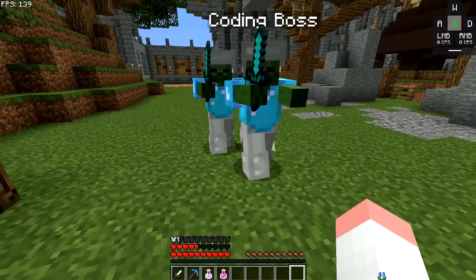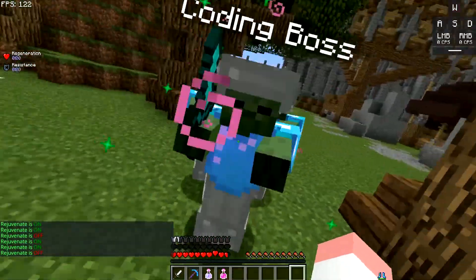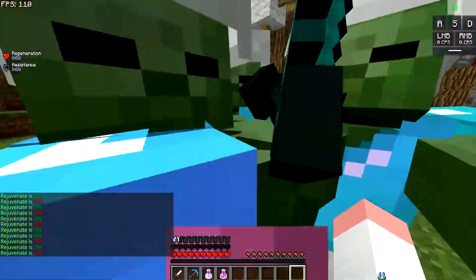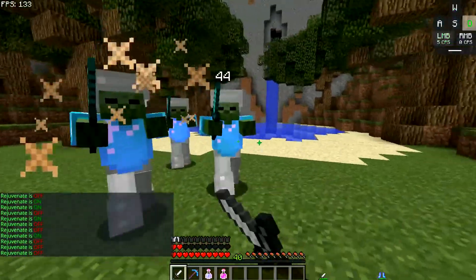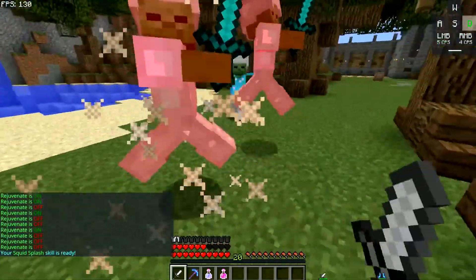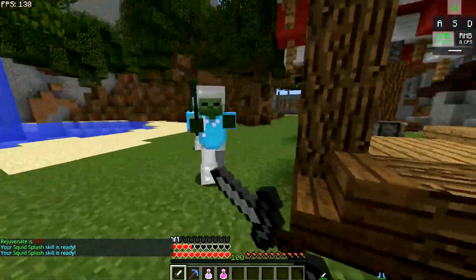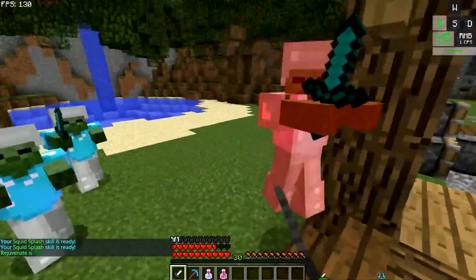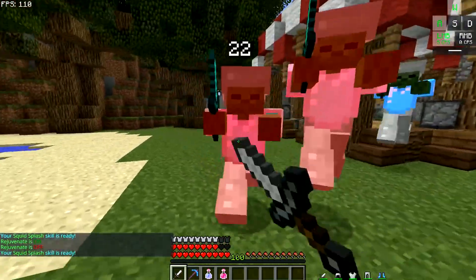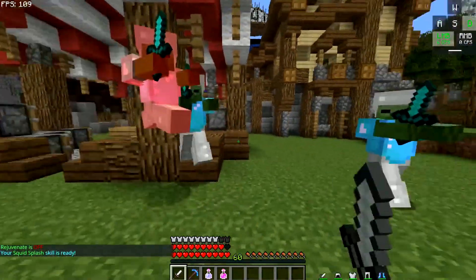It is broken — if I let the zombies hit me, sometimes they can't kill me. It's broken because it has no cooldown. Now I need to kill the zombies again. Let me put armor on so I don't activate Rejuvenate every time I get below 21 HP.